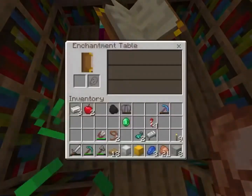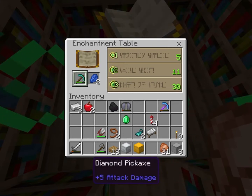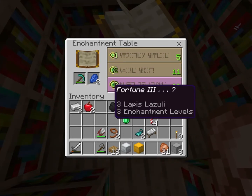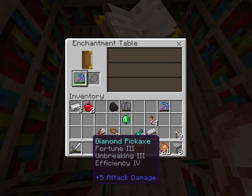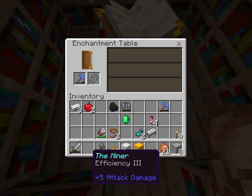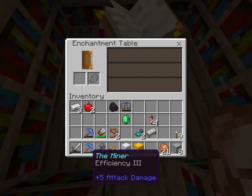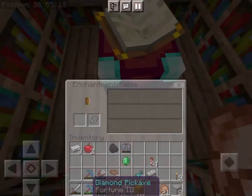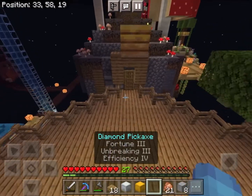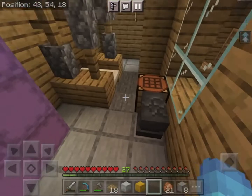Hi guys! Welcome back to another episode of Spacecraft! So today, I'm gonna enchant my pickaxe to see if I can use it. Fortune! Fortune! I need that! Godpick! Oh my god! This is way better than CJ's The Miner! CJ gave me this pickaxe called The Miner when I renovated his house. That is such a good pickaxe! I'm still freaking out.